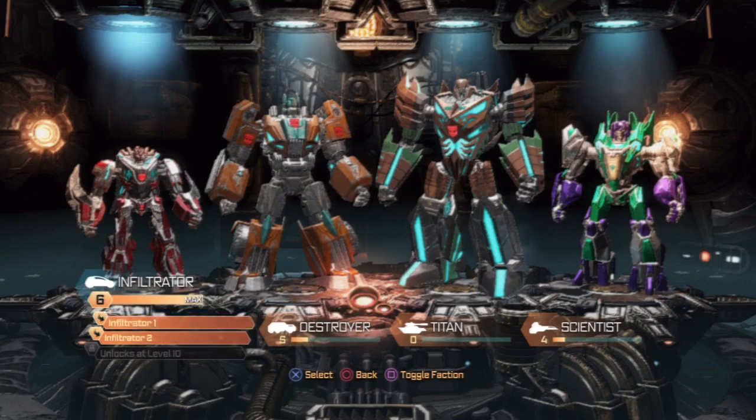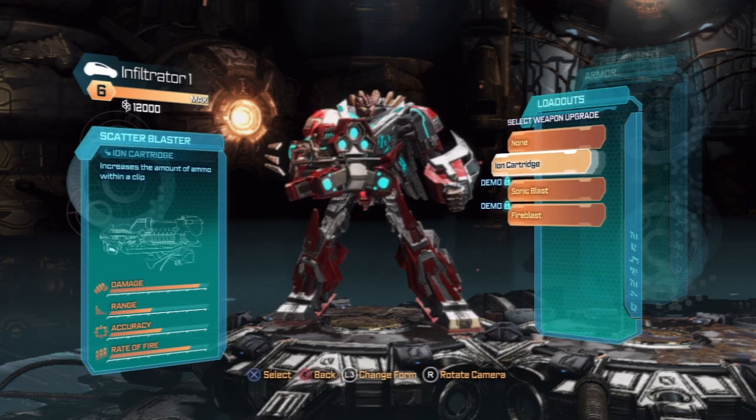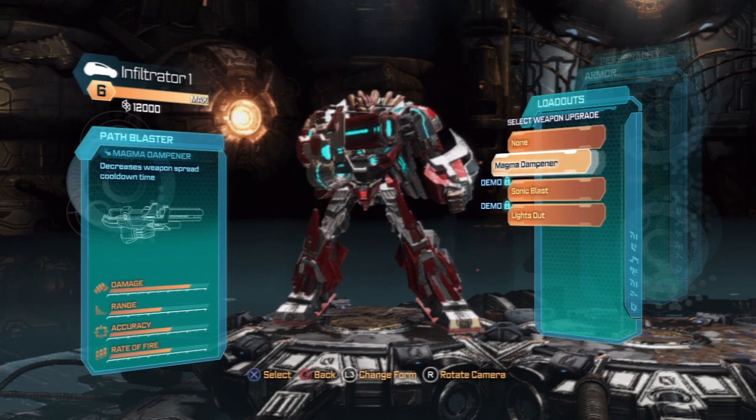We'll start with the Infiltrator, going to the first level. Right now we have the option to change our weapons, and each weapon comes with a weapon upgrade. What this does is it increases the amount of ammo within a clip. And our secondary gun, same goes. So we have boosts for our weapons. That's kind of nice.